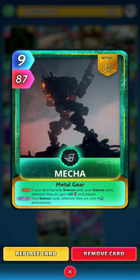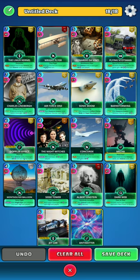Next up we have the behemoth Mecha, a mythic — quite hard to get, I had to trade a lot for it. On the play, if your deck only contains science cards, your science cards wherever they are gain 20, so that's plus 20 to every card in the deck. On the return, your science cards wherever they are cost plus one permanently, which does ramp up the energy.